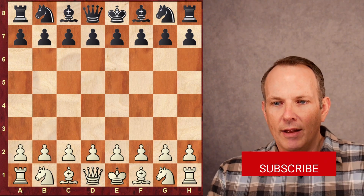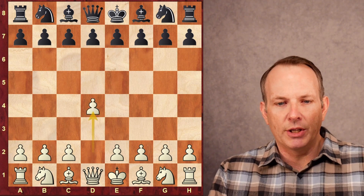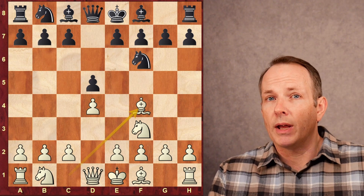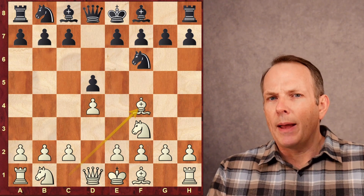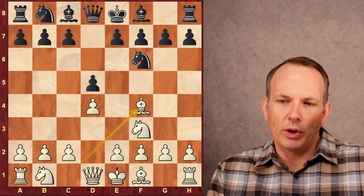Alireza Firouzja and David Guijarro. Firouzja has the white pieces. He begins with d4, knight f6, knight f3, d5, bishop to f4. He plays the London System — not a real ambitious opening. He just wants to outplay his opponent in the middlegame.